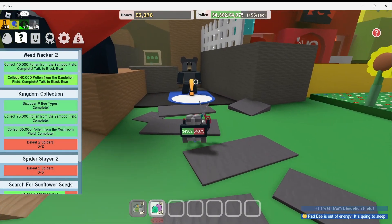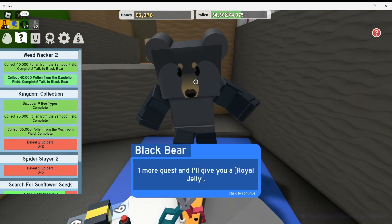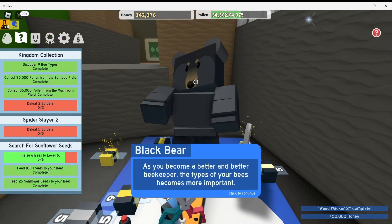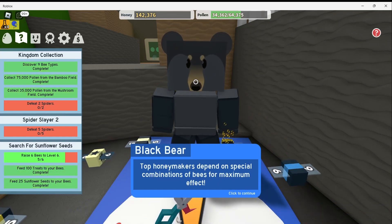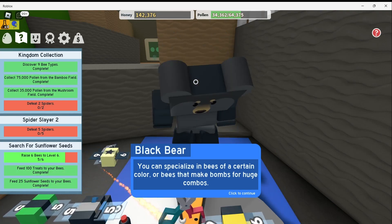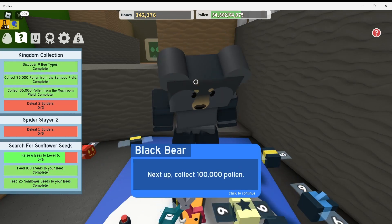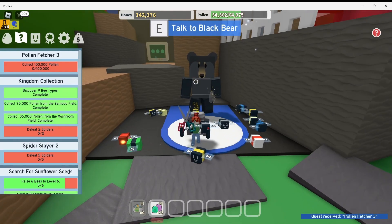And I'm back talking to Black Bear. He says: 'Nice job! Do you feel smarter now? One more quest and I'll give you royal jelly. 17 more quests and I'll give you my diamond egg. As you become a better and better beekeeper, the types of your bees become more important. Top honeymakers depend on special combinations of bees for maximum effect. You can specialize in bees of a certain color or bees that make bombs for huge combos. Next up, collect 100,000 pollen.' Goodness, that is a lot of pollen to collect. I better get to work.